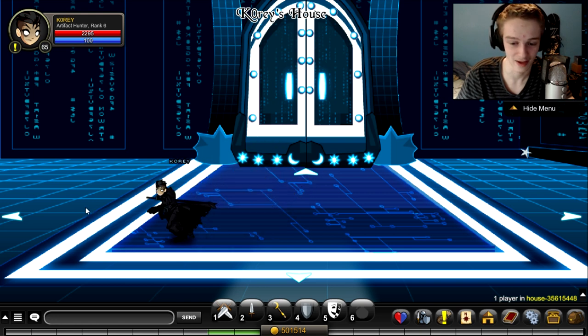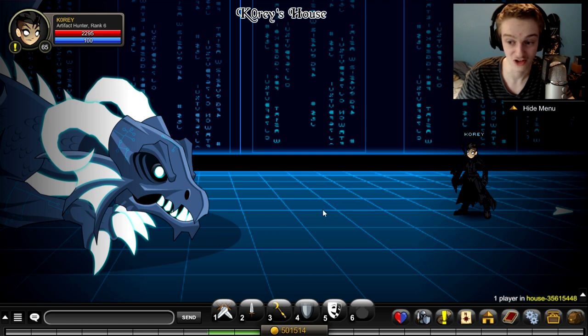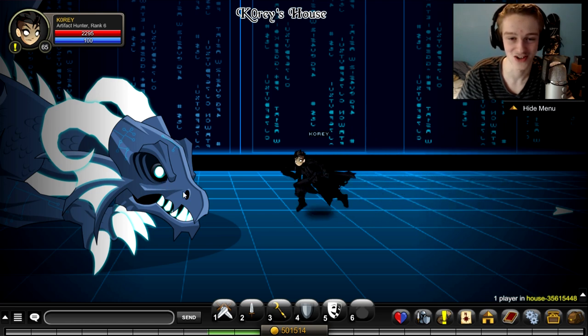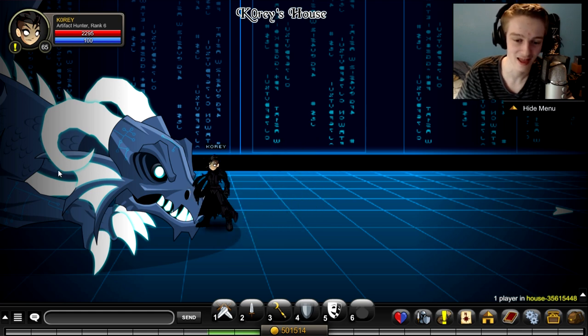This is actually my first time legitimately exploring. Let's go to the left here — we have a room with a dragon in it, very cool. It'd be cool if the dragon was actually an enemy and you could farm him for drops that were only available if you owned the house or something like that. That would be cool.